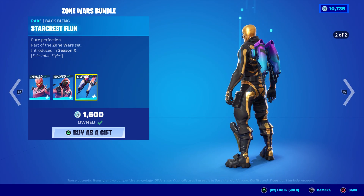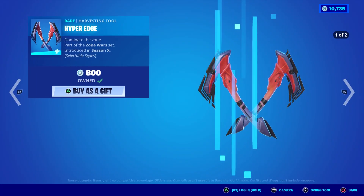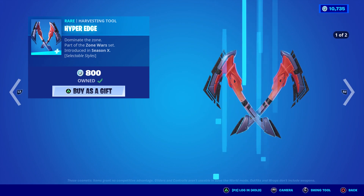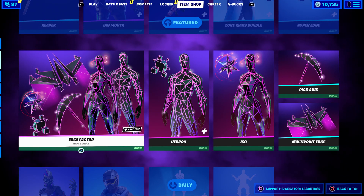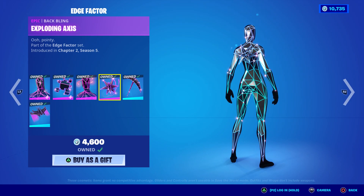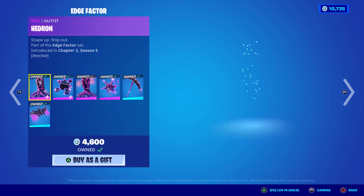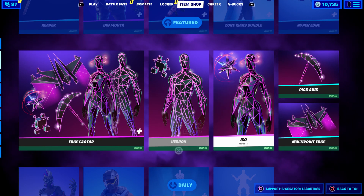The Flux bundle — nice little bundle, you can get the Hyper Edge pickaxes as well. Look at that color scheme — they look like they'd have a wicked contrail. Two styles there of course. The Edge Factor is the other bundle — we had a similar bundle just the other day. There are two bundles that look pretty much the same but they're obviously different. A lot of reactivity in here — I did a full gameplay review on this if you want to check it out.